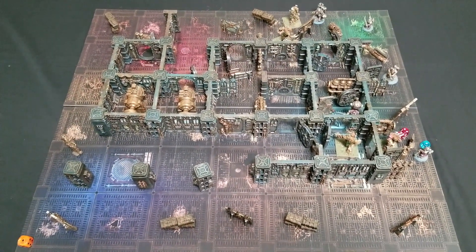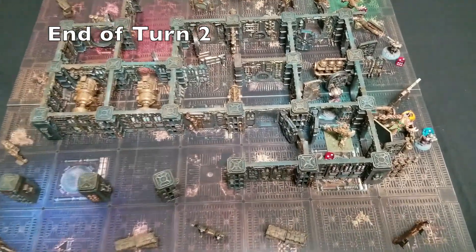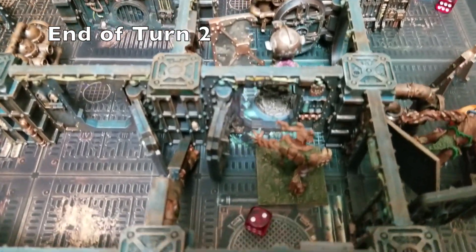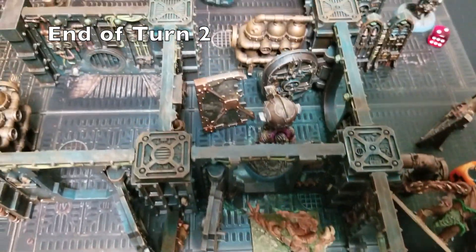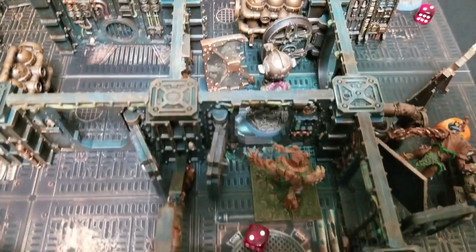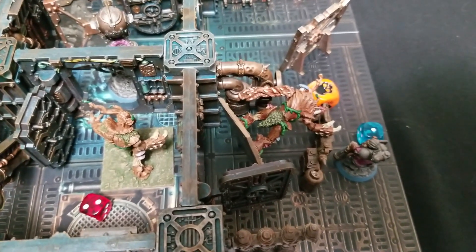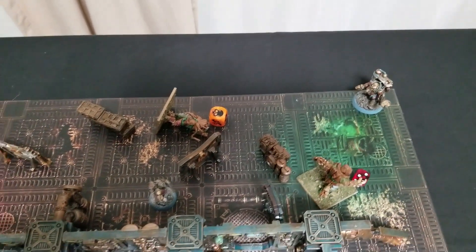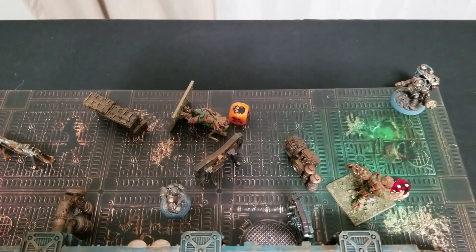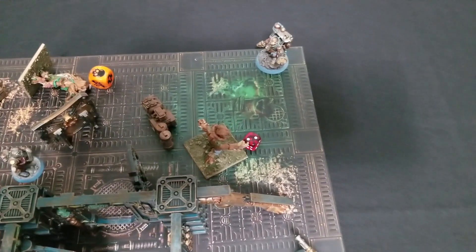At the end of turn two, combat between Kazgan Drak Skewer and a plant mutant was a push — I managed to put two wounds on him, though the plant mutant got past my armored force save. Enric Iron Helm finished off the last wounds on another plant mutant — one down. Bjordrick fell back to the back corner, passed his tar pit save, and put the last few wounds to kill a second plant mutant.